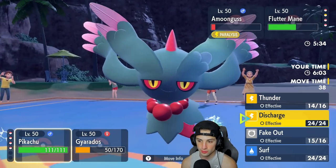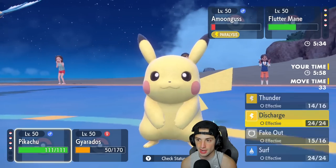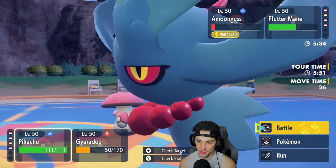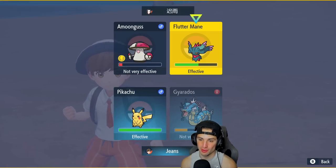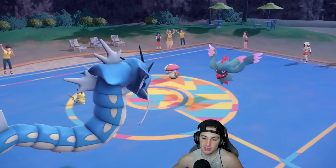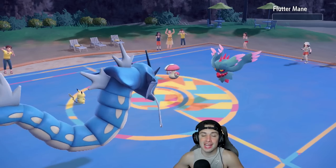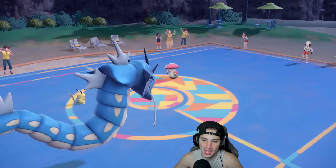Discharge could KO my Gyarados but Surf should KO Amoonguss. I'll Surf and Waterfall Fluttermane. We totally forgot about Safety Goggles — Amoonguss gets paralyzed from Surf, that's big time. Waterfall is Stab — see you later Fluttermane! That's huge. I totally forgot about Safety Goggles and it came through massive for us.